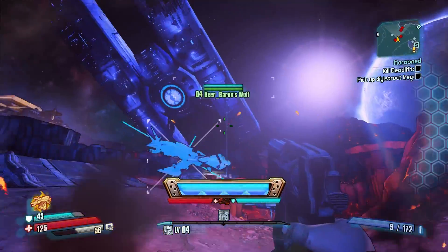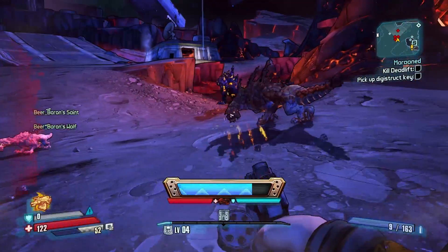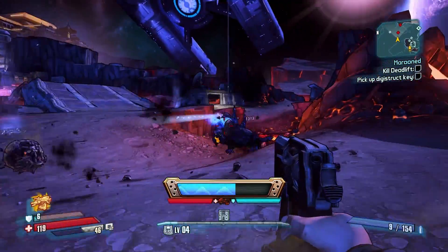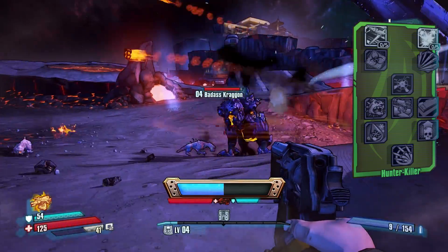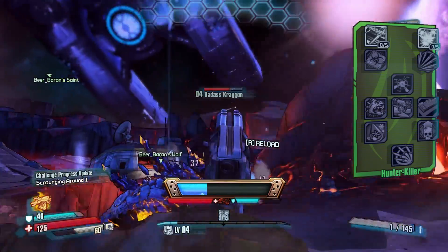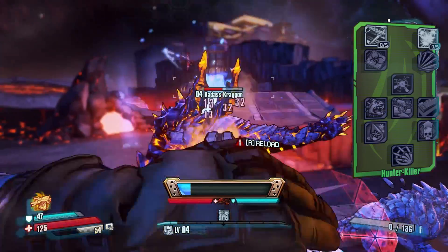Now onto Wilhelm the Enforcer, who's looking to be the best class to choose if you're planning on playing by yourself. He has the Wolf and Saint action skill, which summons two drones — Wolf which attacks enemies, and Saint which replenishes your health. His first skill tree is the Hunter Killer, and it's all about upgrades and damage upgrades for yourself. The final skill for the Hunter Killer tree is Omega Strike, which has Wolf drop a huge missile strike.